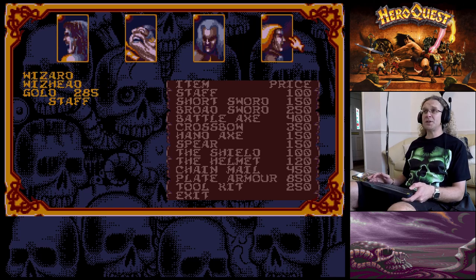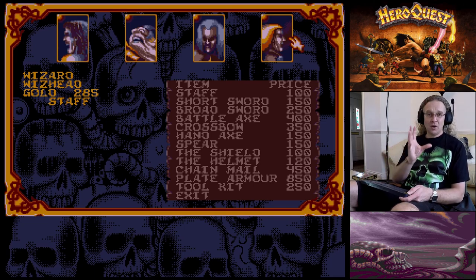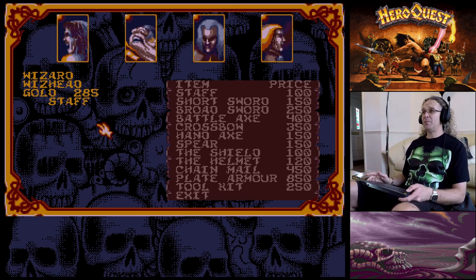The Wizard I've called Wiz-Head. He's the weakest in combat but very strong in magic. He's got 285 gold and only a staff, because as a wizard he can't use weaponry unless it's a special magic weapon - we'll find those later. I've only done a couple of the beginning quests just to get them some gold and a basic weapon.